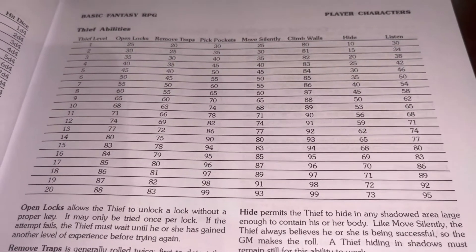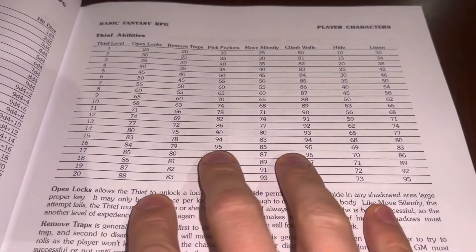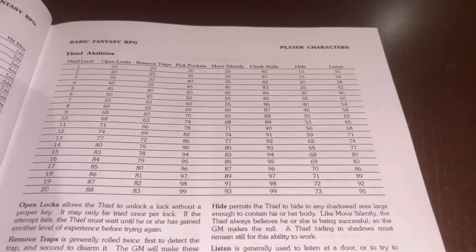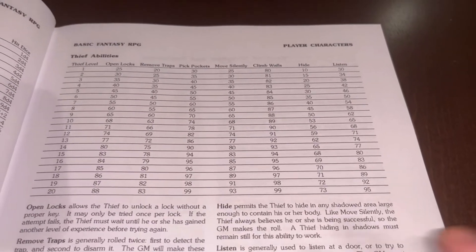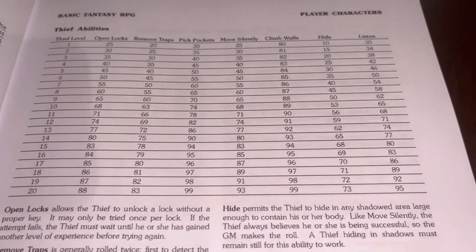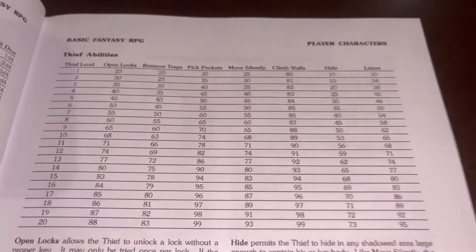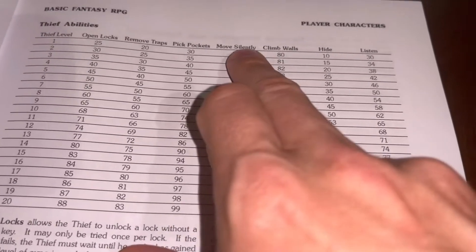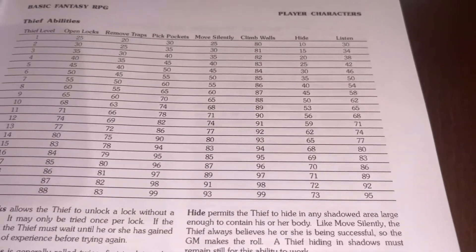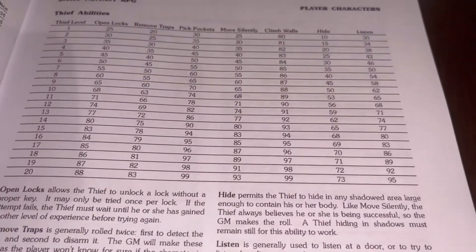I took the advantage/disadvantage system from Fifth Edition Dungeons and Dragons. The skill test is based on difficulty determined by the DM — rolling a d20, you need a 5 or higher for easy, 10 or higher for moderate, 15 for hard, and 20 for hardest. For example, if a thief character wished to move silently, instead of using the percentile, they would roll a d20 adding their dexterity ability bonus plus their level. If they meet or exceed the number, they're successful. I use this framework for all skills.